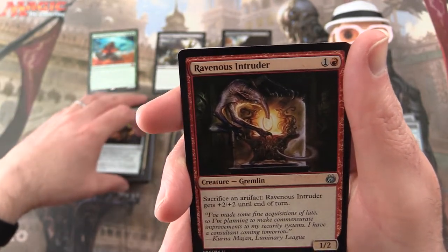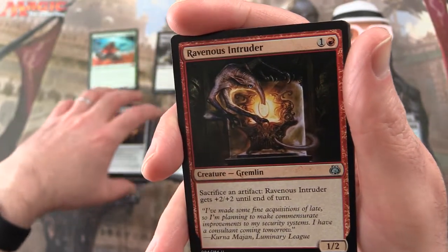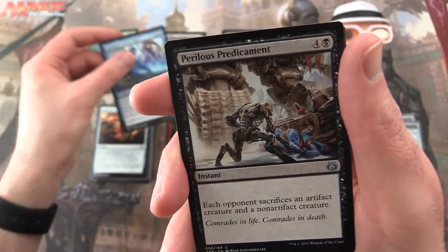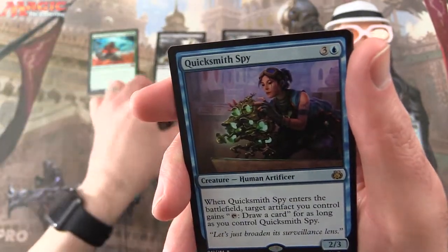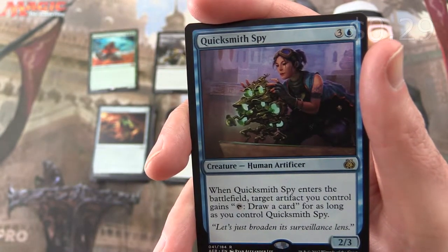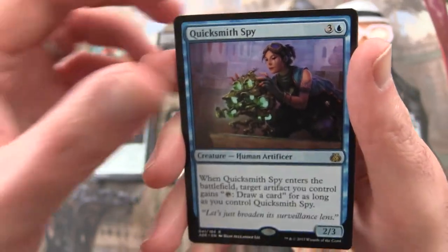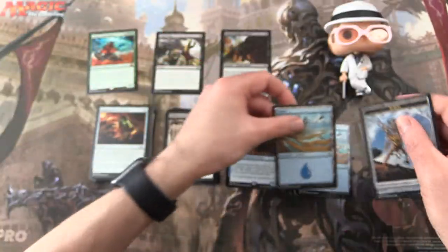And for uncommons: Ravenous Intruder — a Gremlin, so that was probably a gremlin leaping out of a box on another card. Shielded Aether Thief. Perilous Predicament. And Quicksmith Spy is the rare — a 2/3 for four mana. When it enters the battlefield, target artifact you control gains: tap, draw a card, for as long as you control Quicksmith Spy. And an Island and a Servo token.